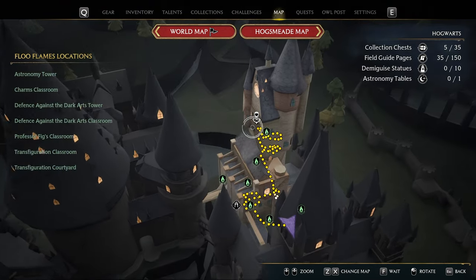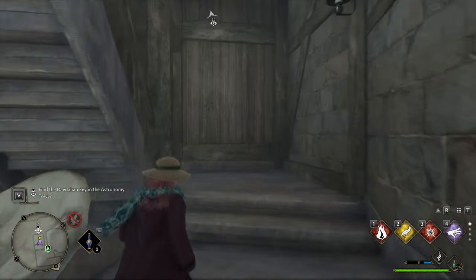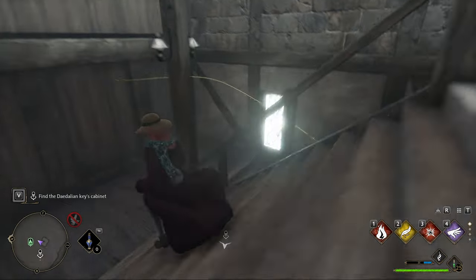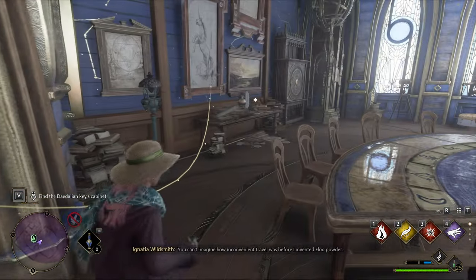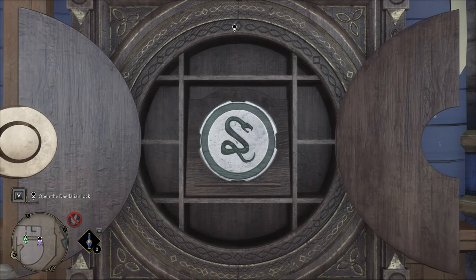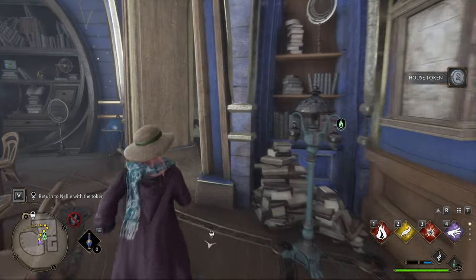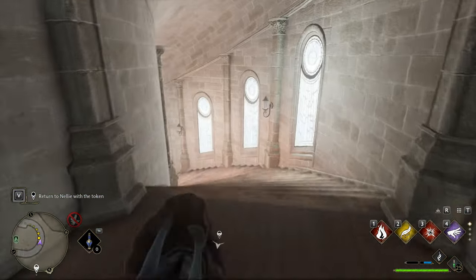So, map — the Astronomy Wing, and to the Astronomy Tower up here. We'll head up, and there's a Daedalian key flying around. We'll simply follow it, and this will take us to a short, little, simple challenge. The Astronomy Tower here has the first one of these. We'll unlock it, and as soon as it flies over the center, we'll need to hit space to smack it into the keyhole. Then we'll be given a house token. That's the first one of many that you'll be collecting through Hogwarts, so keep that in mind.